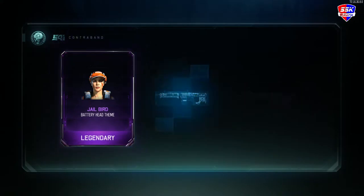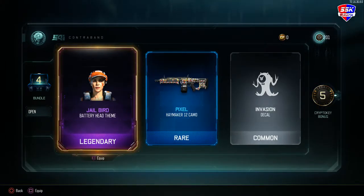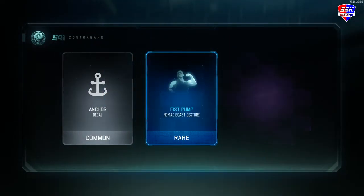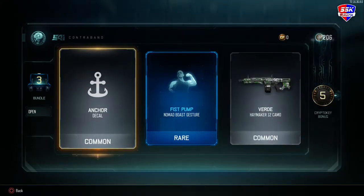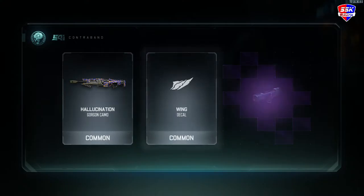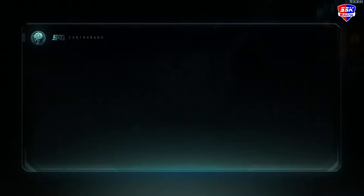First one: we get some gear picks on the Haymaker — not really going to use any of those. I thought I pressed back — did I just accidentally open a common? No, that was a rare supply drop I just opened, and I got two commons and a rare, and they were all trash. That's my luck: two commons, a rare, and only a three krypto key bonus.